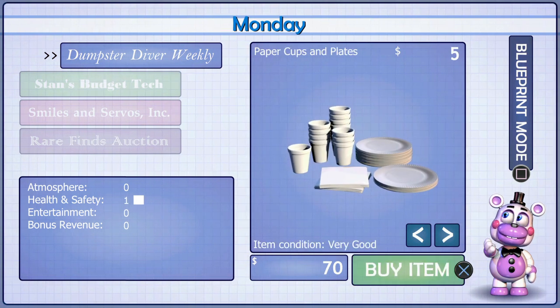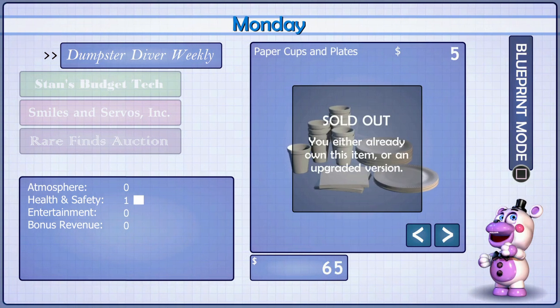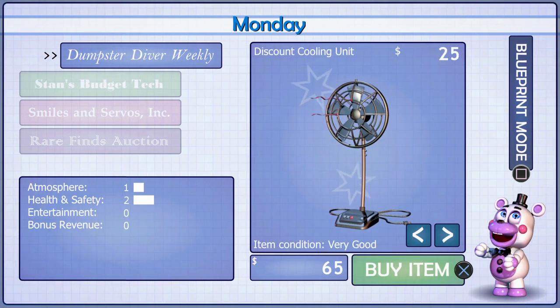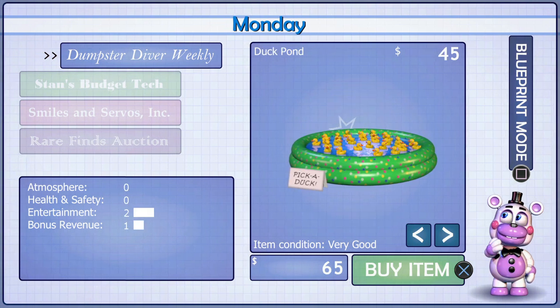Here goes my life savings. I saved my money like a dork. Discount pool in here.